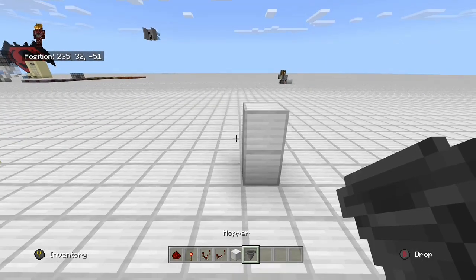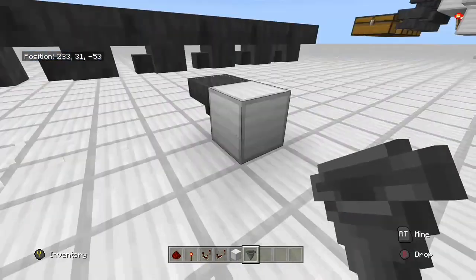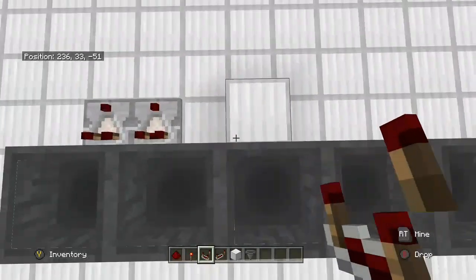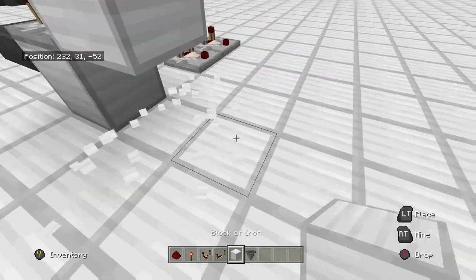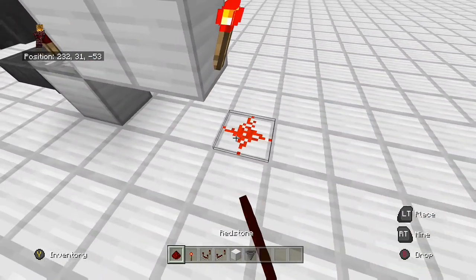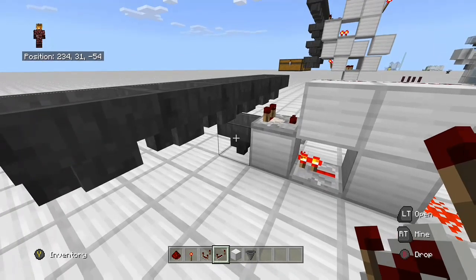Let's build a little hopper chain — like so. This is our sorting system. The big difference is from your input line is where you read your comparator signal. You want to make sure you have your item sorters, then a space, then your non-stackable item sorter. So we want blocks like so, redstone dust, a torch here, then dust running into a block, and then a repeater here. That is your non-stackable item sorter right there.